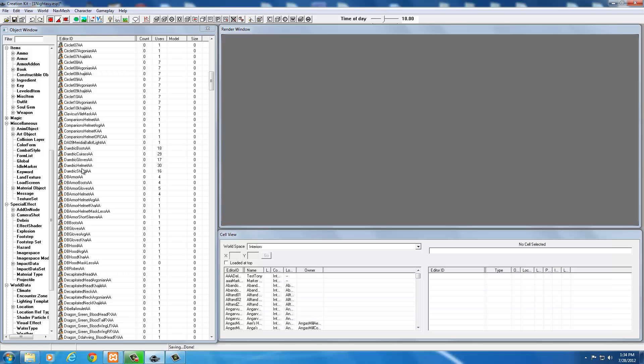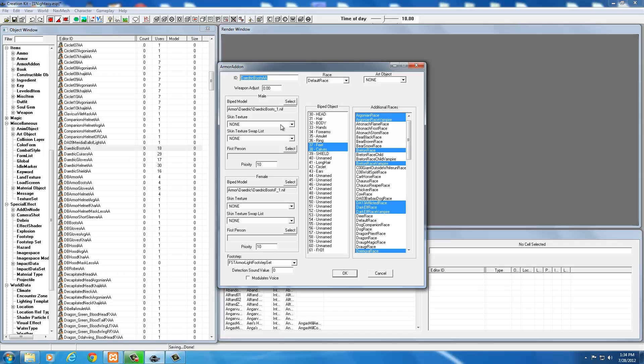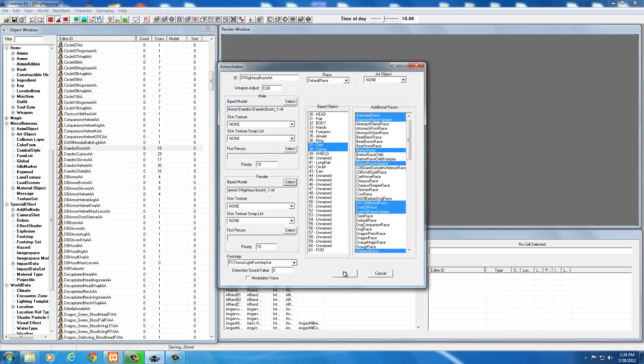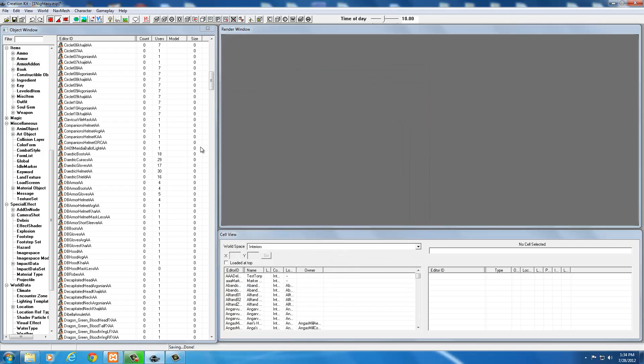Now let's do our boots. Select the daedric boots and change the name - it's the same process over and over until we get all pieces into the game. Name it 'nidacy boots', select your female boots file (boots_f1), select Open, then OK. Click OK again and create a new form - yes.